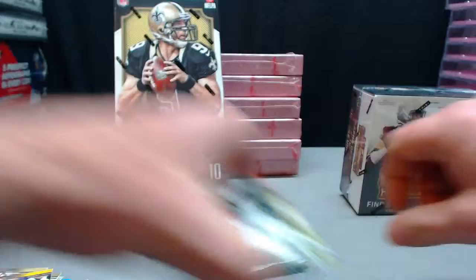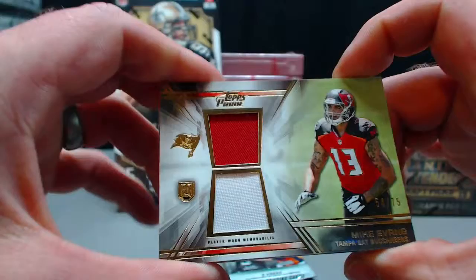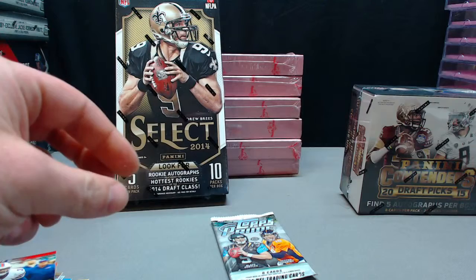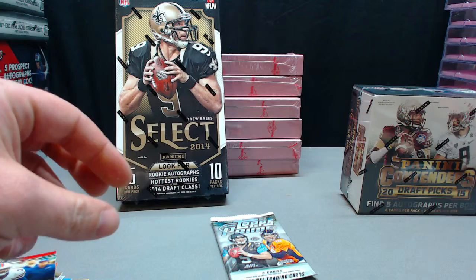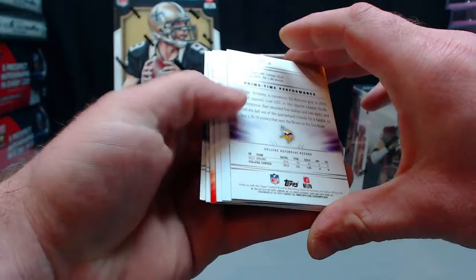Jason Morrow — he's going to Viking rigged. Mike Evans dual jersey, numbered to 75, for the Bucs. That's Chase Pairing. Ebron primed rookies and Jordan Matthews. This last one should be an auto — and it's a redemption.